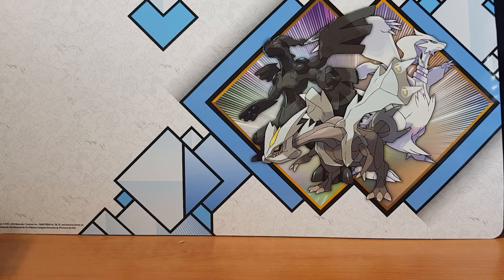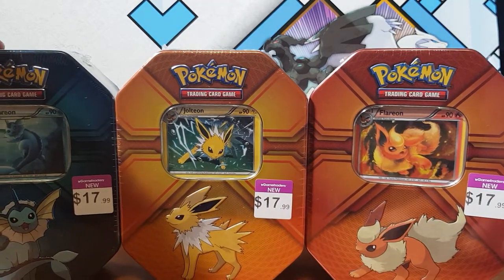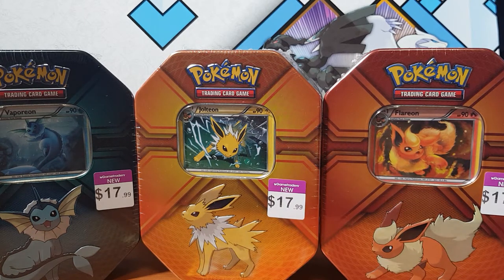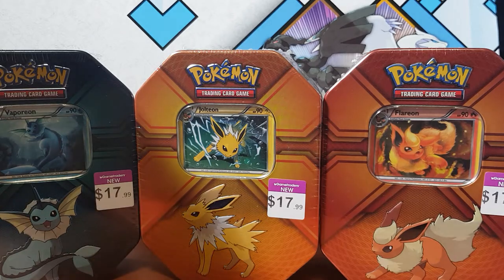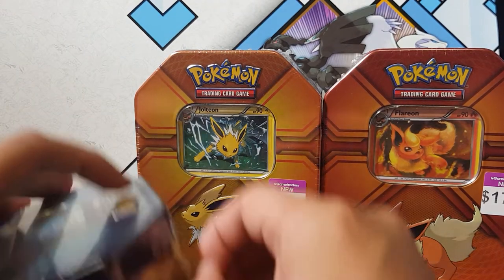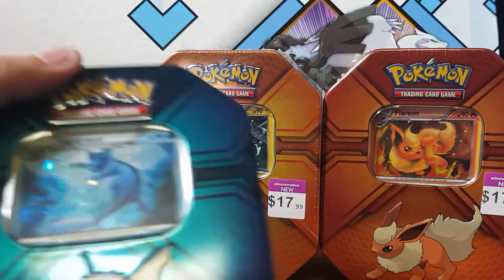What's going on, my hyper rare hunters! Welcome back to the channel. Today we're going to be opening not one, not two, but three tins - it cost me just roughly $18 each. We're going to be opening these Evolutions of Eevee: Jolteon, Vaporeon, and Flareon - one of my favorite evolutions throughout the whole Pokémon series. Let me know down in the comment section which evolution you guys like. Personally, I do like Flareon, so we'll leave Flareon till last.